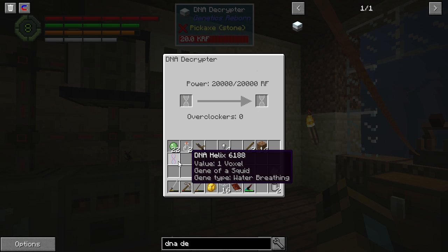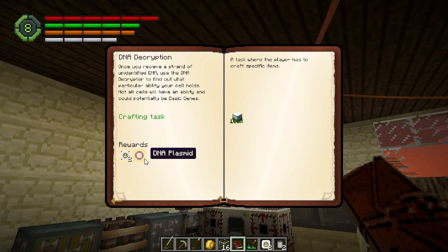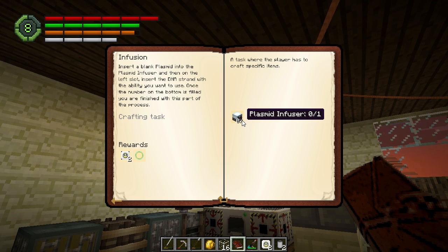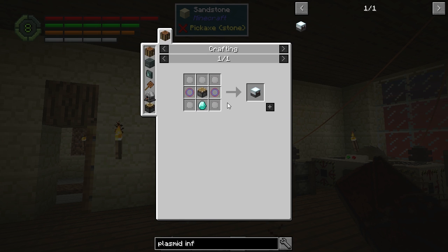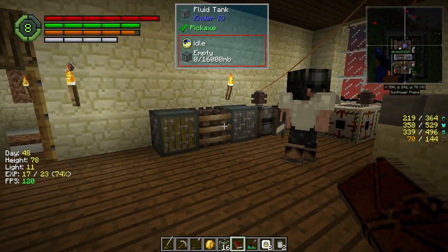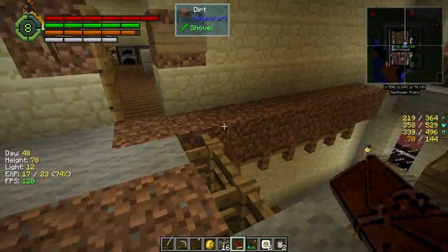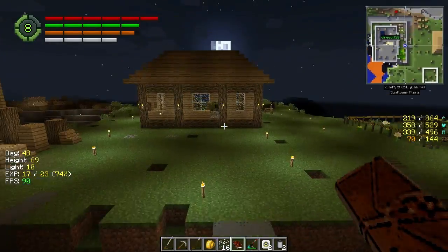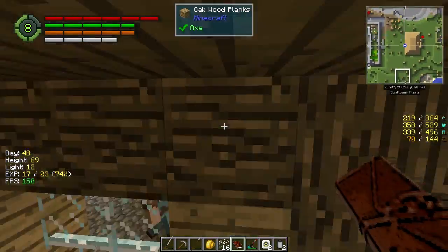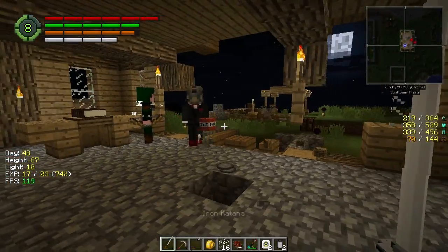Gene-type water breathing. Plasmid infuser. I have to make a plasmid infuser. Where's that capacitor? What blew up? Nothing blew up, as far as I know. Did you not hear that? Something blew up. Well, we're at Raid Difficulty 6. They have TNT now. Oh goodness.